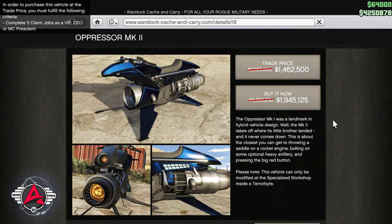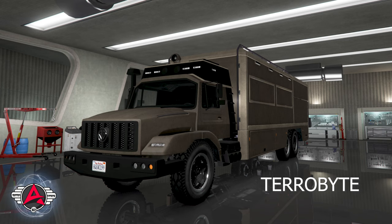Let's talk about the paywalls behind the Oppressor Mark II that allow you to get the maximum benefit from this piece of equipment. First of all, you're going to want to own the nightclub. Once you own the nightclub, the game allows you to purchase the Terrorbyte to put in your nightclub garage — it comes with its own floor, so don't buy an extra vehicle floor. It comes with its own workshop. When you go to customize it, you're going to want to get the vehicle customization bay in the back — that's the only way you can upgrade and customize the Oppressor Mark II. Very important.